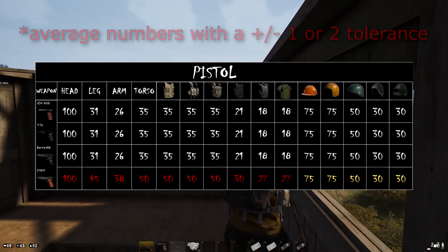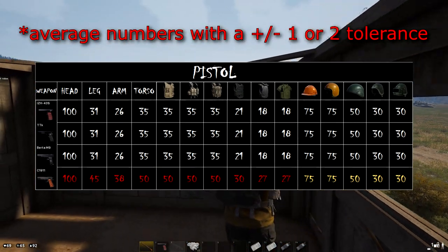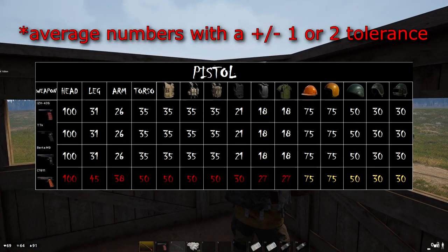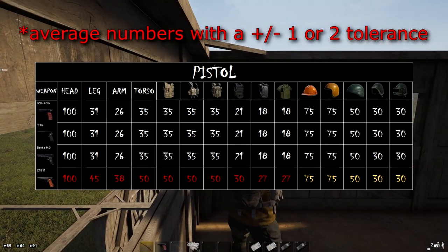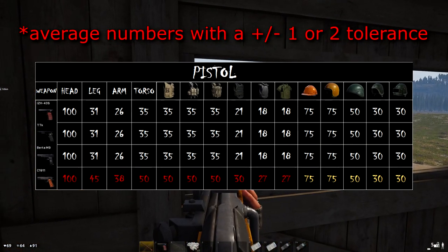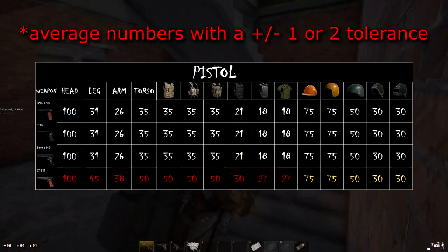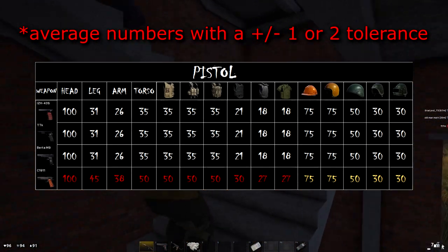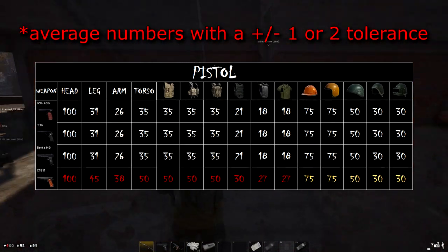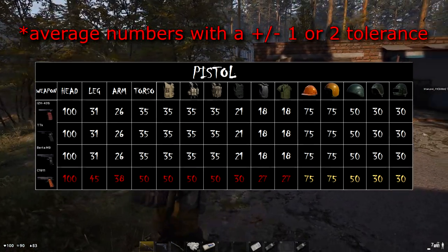Starting off with pistol damage. In the table you can see the weapons on the left — the first four options are unprotected hits for the head, leg, arm, and torso, next are the vests, then the helmets. The top three guns — the IZH-43S, TTK, and Berta M9 — all dealt the same amount of damage regardless of what we used. However, the C1911 dealt more damage being a high caliber weapon, but strangely dealt the same amount of damage to helmets. Remember the first three vests only provide inventory space, not protection.